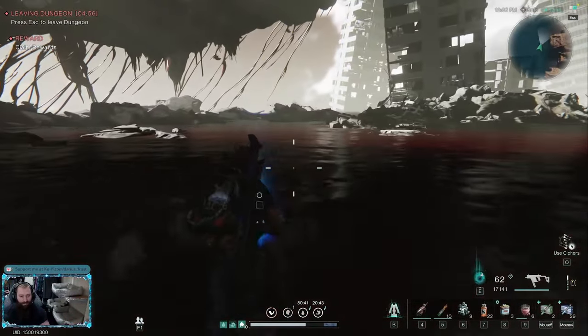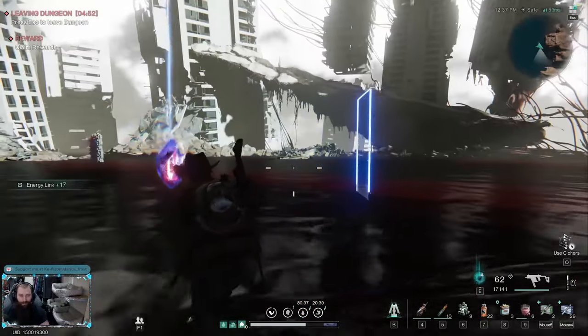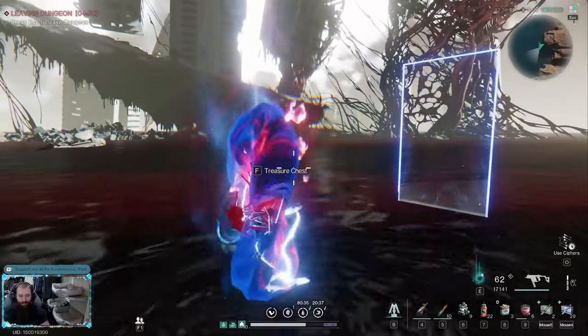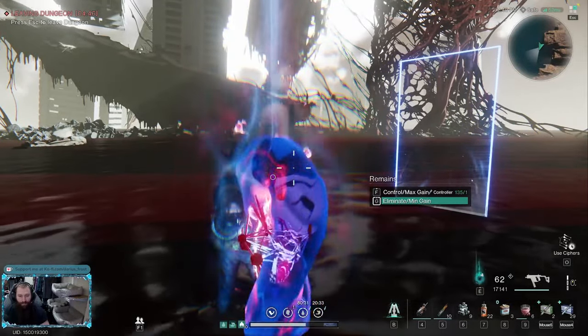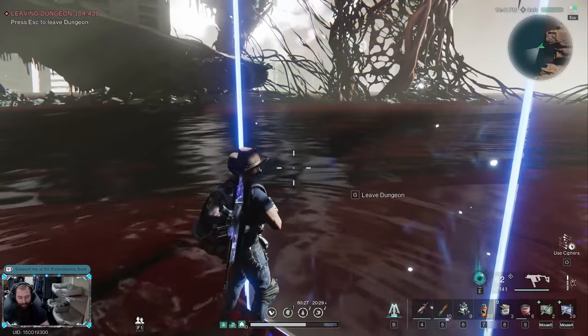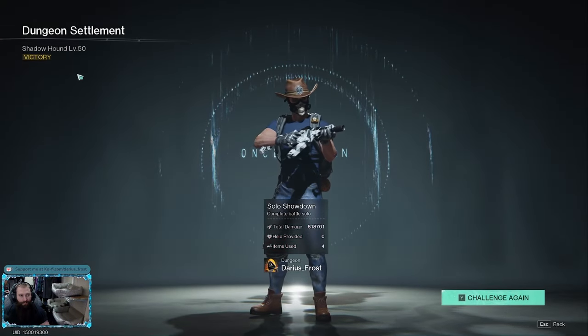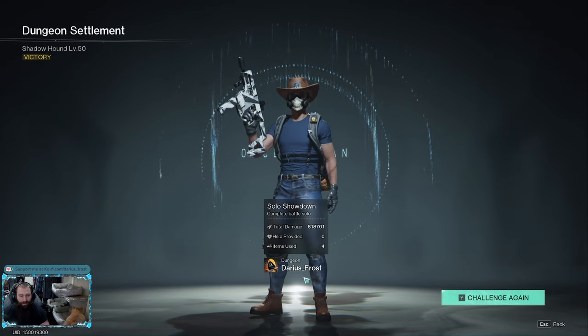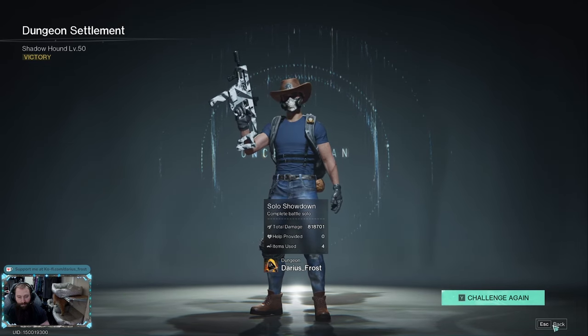This thing just absolutely melts bosses. Not my best run, but all in all really quick. We've done the boss on hard mode. Shadow Hound level 50 solo battle — 818,000 damage done. Real quick, real clean.